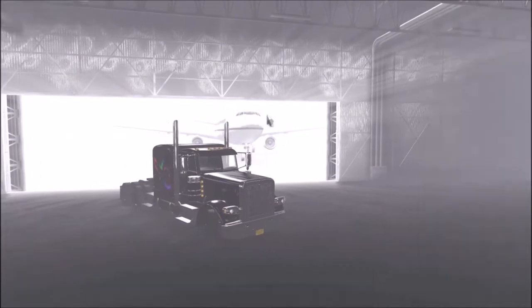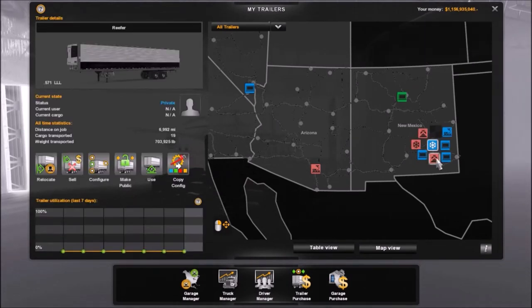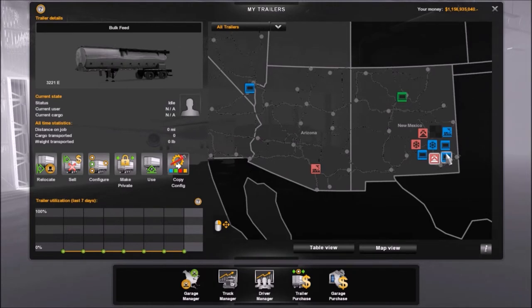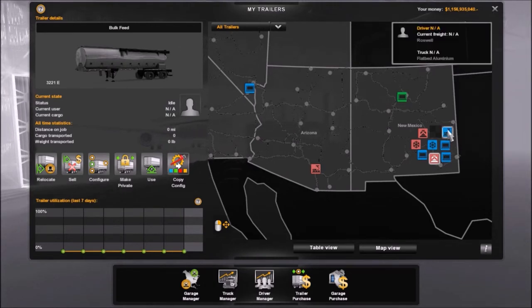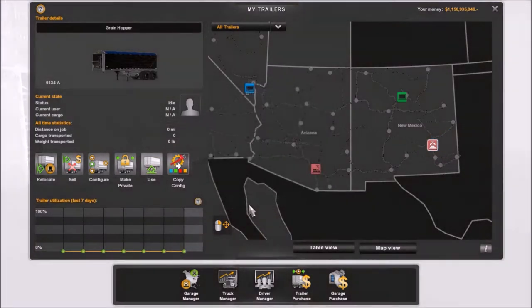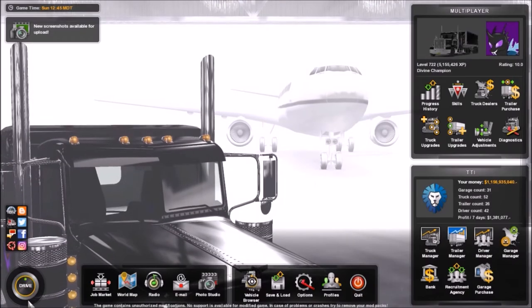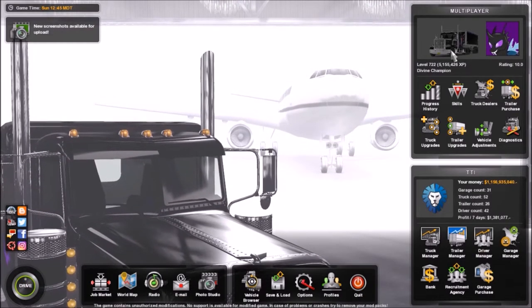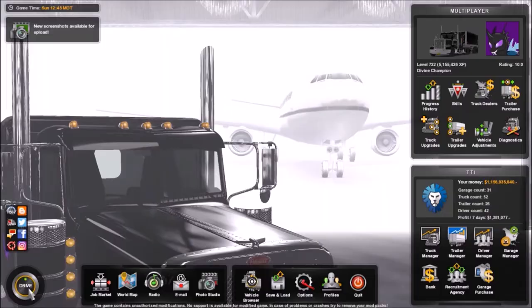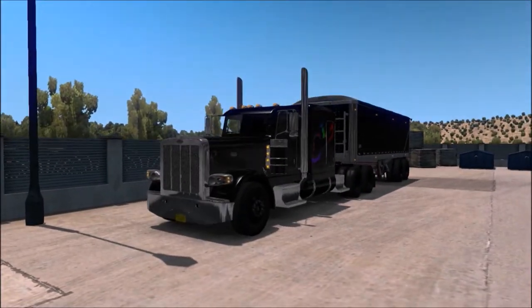But first I'm going to go and get — that's the bulk feed trailer, there's the grain hopper. I'm going to get this one. I love tiny trailers with two axles. I don't know why.